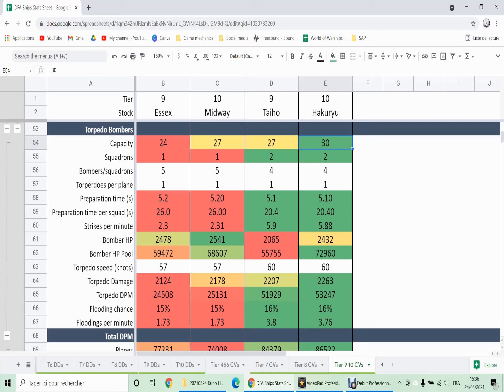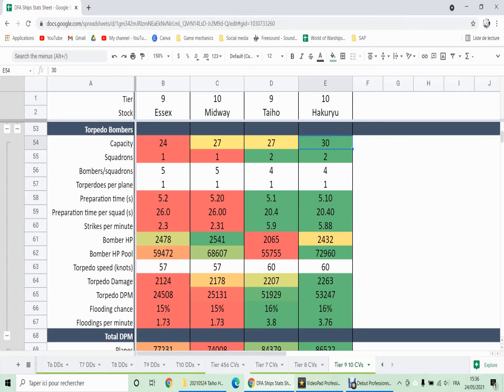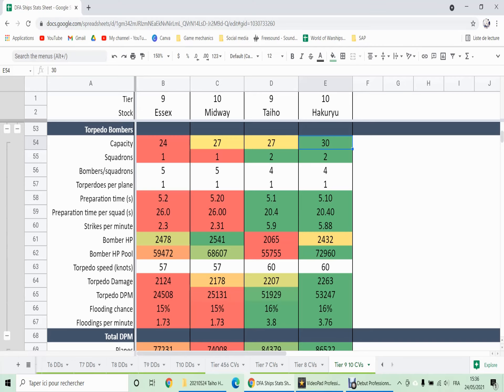Torpedo bombers — this is where the Japanese take their revenge. 30 planes for Hakuryu, 27 for Taiho, as many as Midway, but you get two squadrons of four planes, which gives you a better torpedo spread than Midway and Shokaku who only get one squadron of five planes each. The preparation time is similar, but since you get two squadrons you can reload them in 20 seconds versus Midway and Shokaku's 26 seconds. Unfortunately, your dive bombers reload a lot faster, so you will need to be patient and send your squadrons together against well-protected targets.